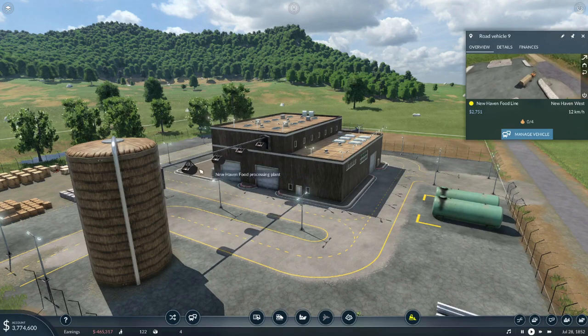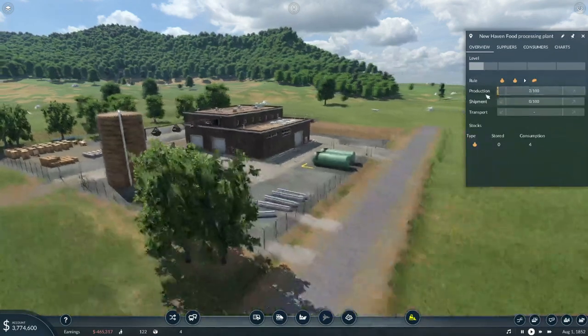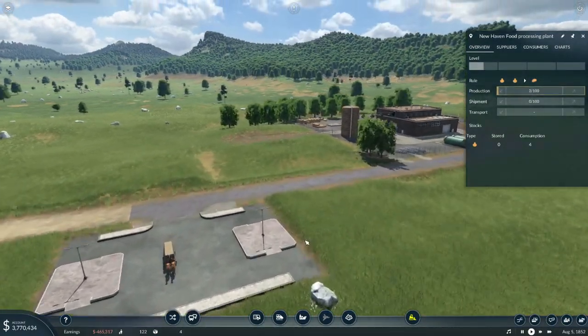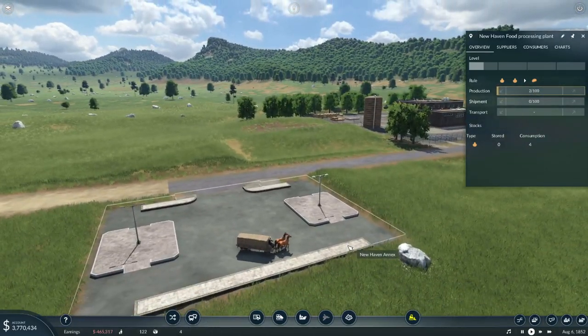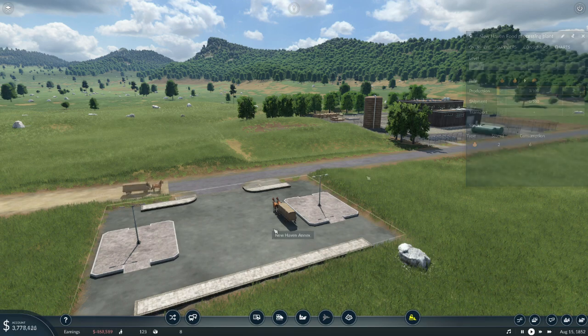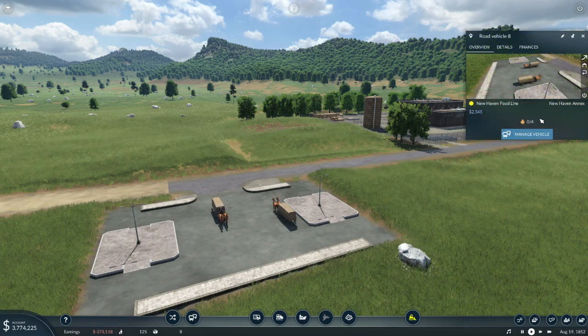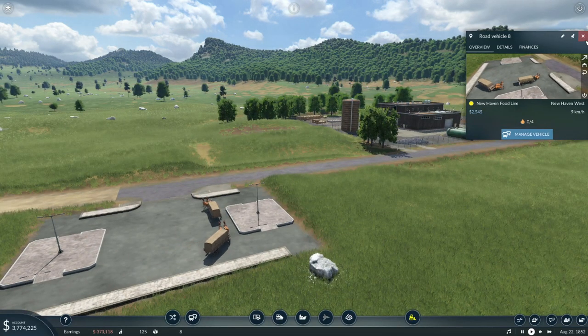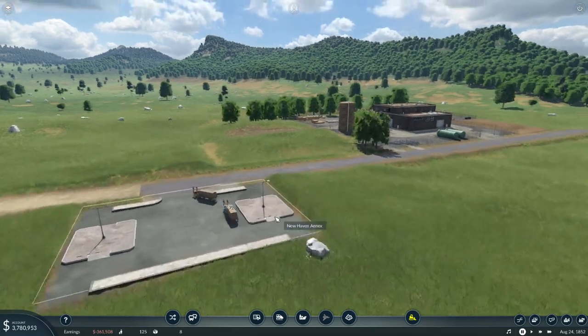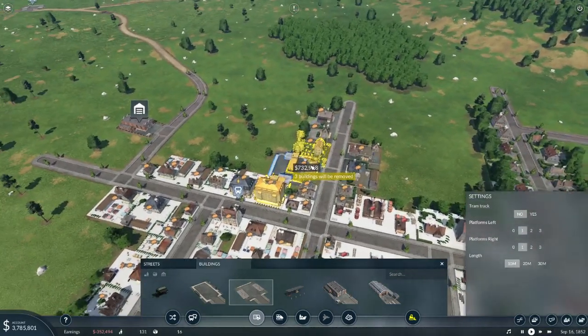The New Haven processing plant is now in operation — it's starting to kick off production, and hopefully we can level it up and make it worth our while. Another load — we have a lot of food up at that farm to bring down here. We just have to figure out how many trucks or horse and carriages we need on this line until the motorized vehicles come along. We're having full loads being brought in and it's automatically transferred. Let's see where we can fit this truck stop in and make it easy to get food in and out of the city.